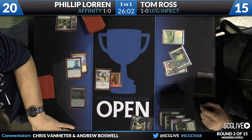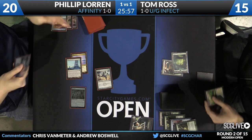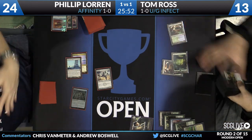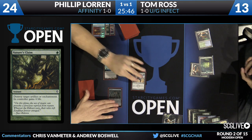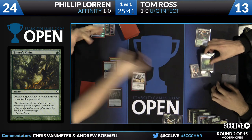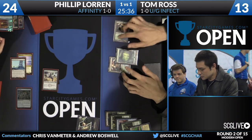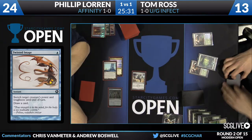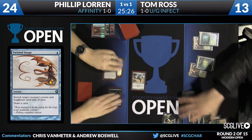Tom just has some more one-mana Vindicates — Philip can gain all the life he wants, it's not really going to do much. Tom's going to take care of the Cranial Plating with a Nature's Claim. Tom has a Twisted Image in hand, so he did continue to keep those in after last game. He's going to be able to snipe some of those zero-power creatures. It's also interesting he can kind of use that as a fog against Cranial Plating — if they're attacking you with an 8/1, you can just make it a 1/8 for the turn, take less damage, and maybe swing back for the win with your Infect creatures.